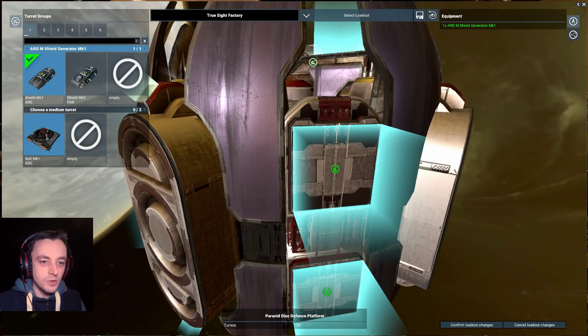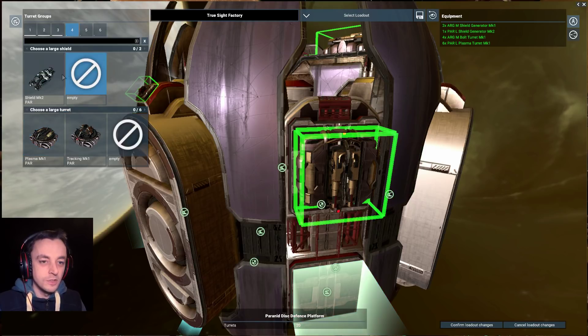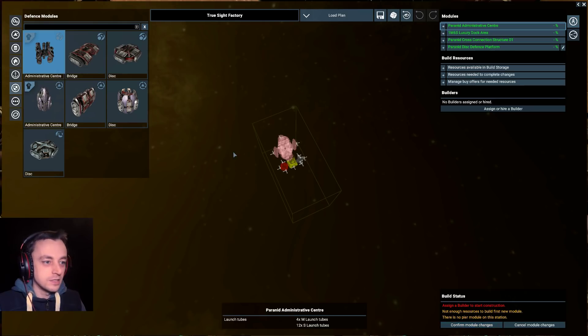Make that defense disc actually have some turrets. It didn't actually ask for shields — I'm spending so much more on this than I need to. Okay, it says it needs ten turrets, so let's just put those on there. Plasma — that'll be good, that's six turrets in itself. We're way over-engineering this station, just because we can. It's got twelve plasma turrets and eight other turrets — twenty turrets rather than the ten they asked for.